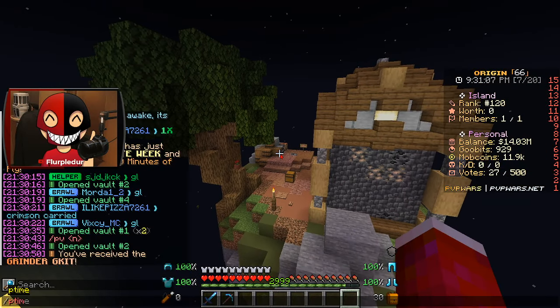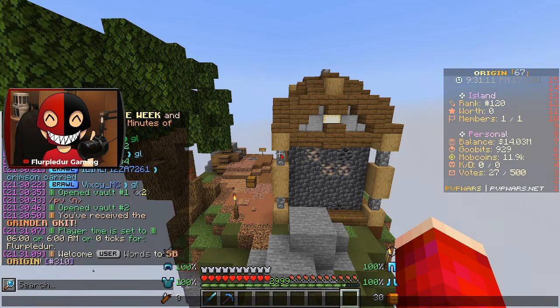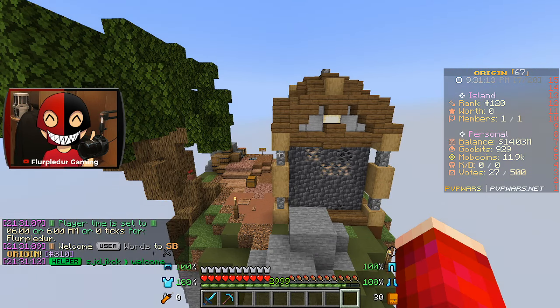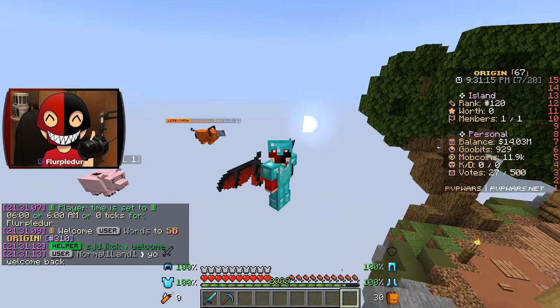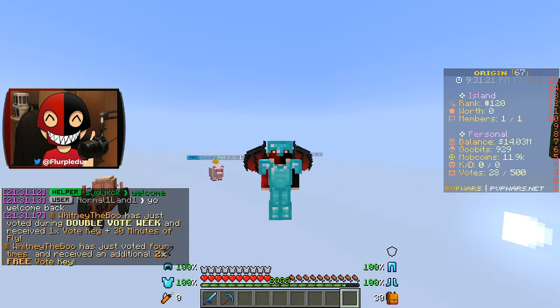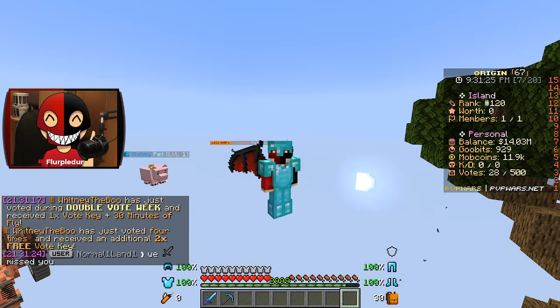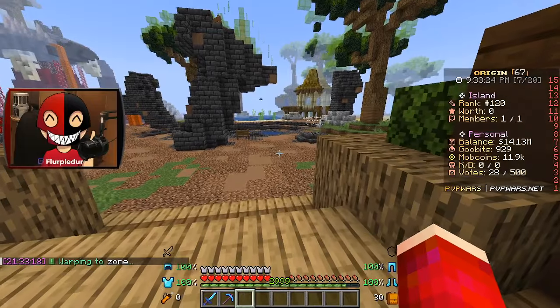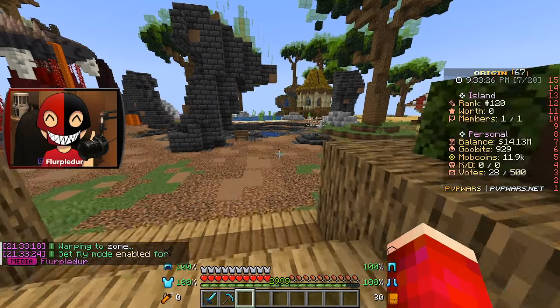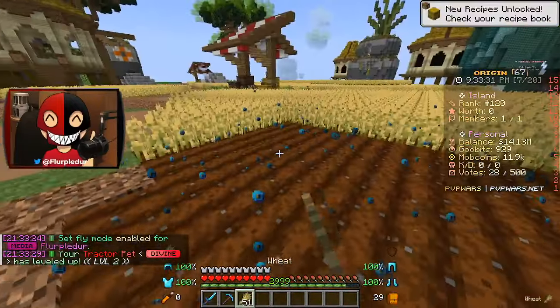We got our island and we can do peak time day. I did in fact think I could redeem that Grinder G Kit and get an extra one — don't judge me. Admins, please give a random Grinder G Kit to literally anyone on the server. We can go to warp zone, which is a very beautiful area. Our number one task right now is wheat.